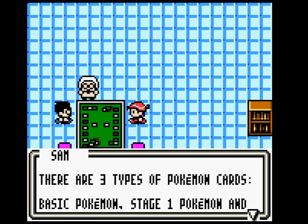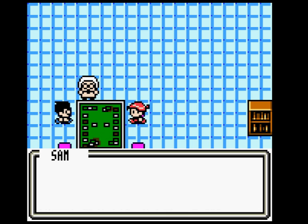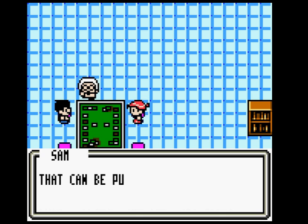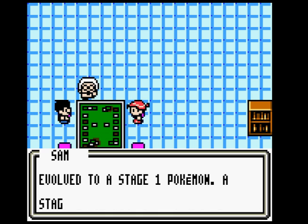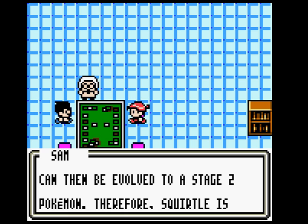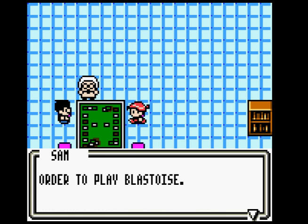Evolving: There are three types of Pokemon — Basic, Stage 1, and Stage 2. Squirtle is Basic, Wartortle is Stage 1, and Blastoise is Stage 2. Basic Pokemon are the only cards that can be put directly into play. A Basic can evolve to Stage 1, and a Stage 1 can then evolve to Stage 2. Therefore, Squirtle is needed to play Wartortle, and Wartortle is needed to play Blastoise.